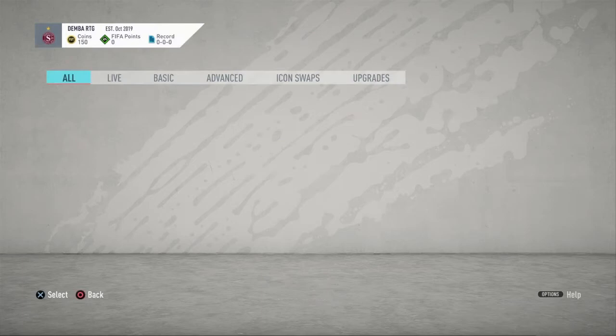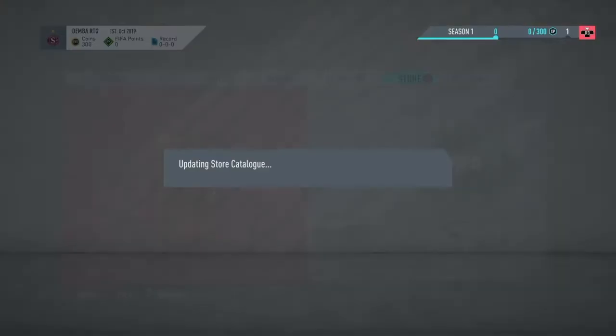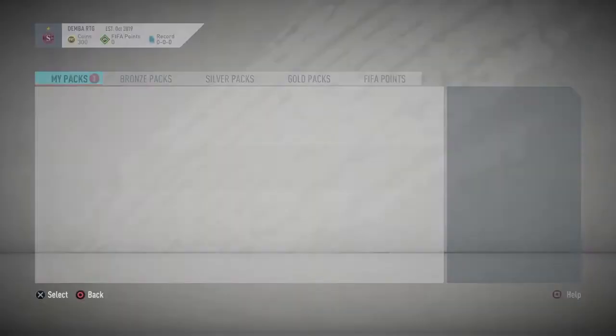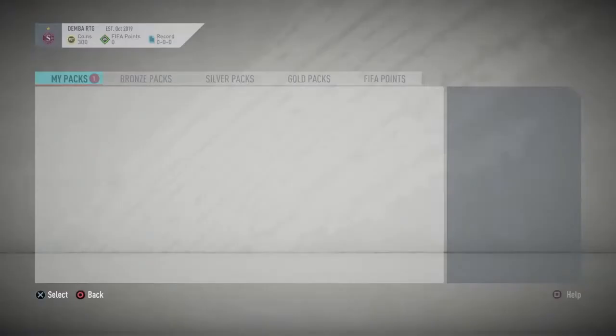150 coins for that, and I'm on 300 coins now — I've got four packs to open. Let's get rid of the bronze packs. I don't think I'll get anything good in them. Hopefully I can get some coin unlocks in this pack. Nope, they're just all close — that guy had 81 pace. Just one player now.